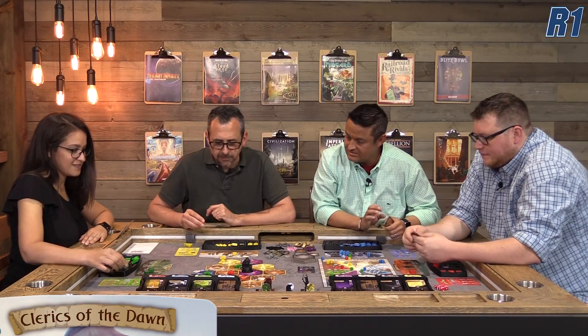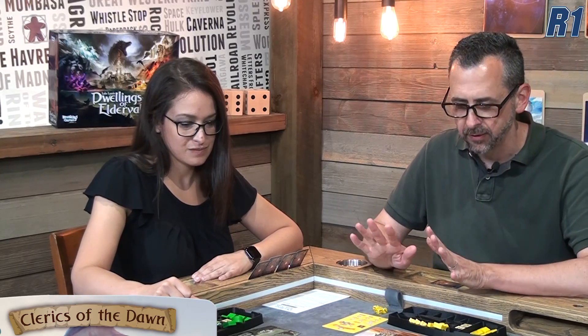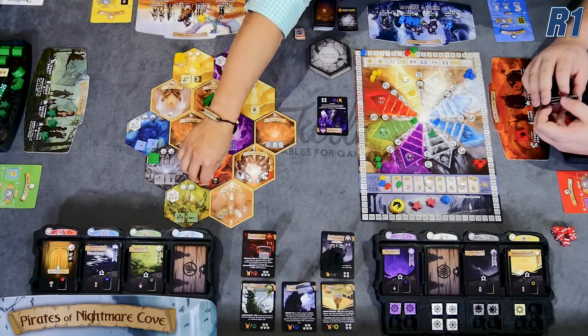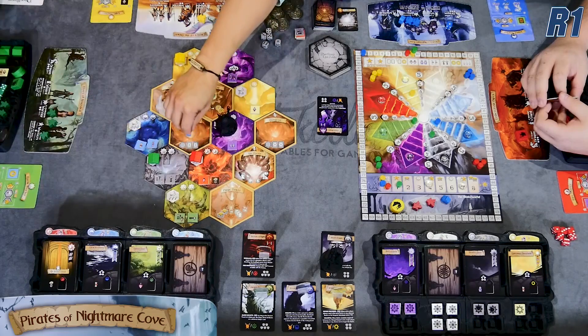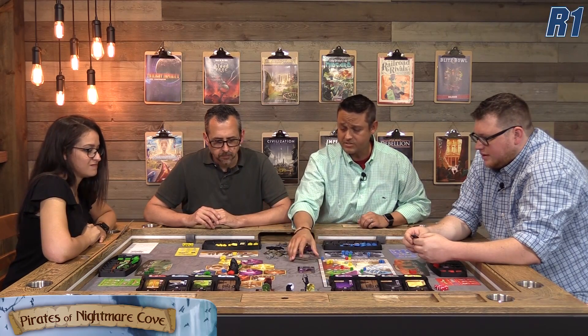Ryan goes to collect a gold coin tile and considers where to slot it. Jeremy takes his turn, going to a tile and collecting a resource. He then places a worker to flip a face-down tile and reveal it — a new elemental tile that he places on the board. This is only the first step of what you do with this tile.